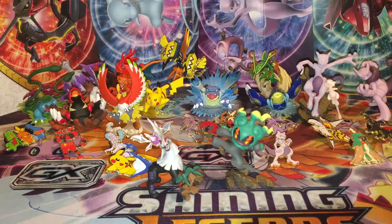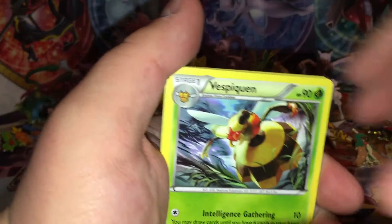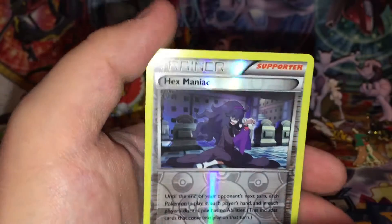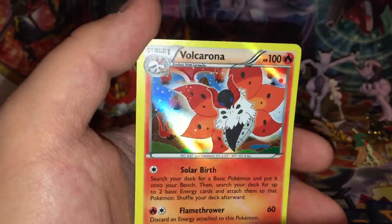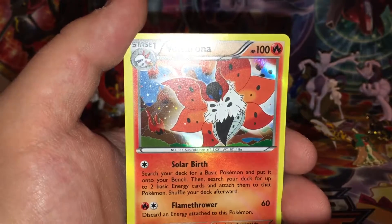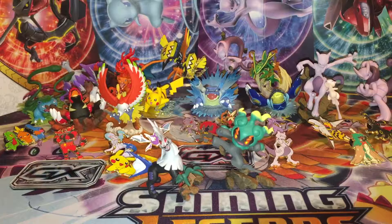Maybe we'll have some better luck with this one. Our Savali box wasn't the greatest — if you watched that, go back and check it out, though you might not want to since I just told you it wasn't the greatest. But maybe we'll have some better luck here. Hex Maniac, and oh perfect — Valkorona holo! I think we actually started out with an ancient trait Valkorona last time, so that's pretty funny. It's been five minutes since I filmed that video and I can't remember.